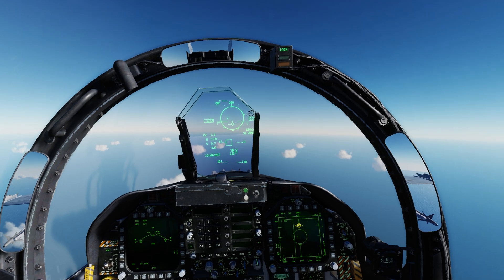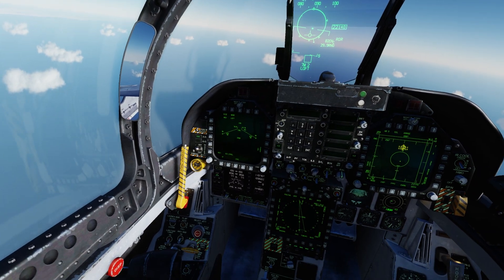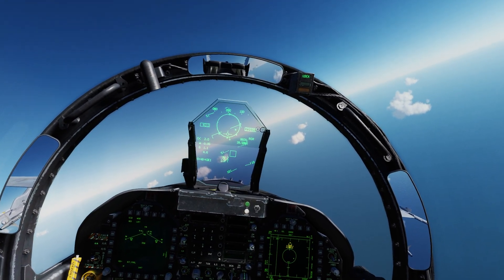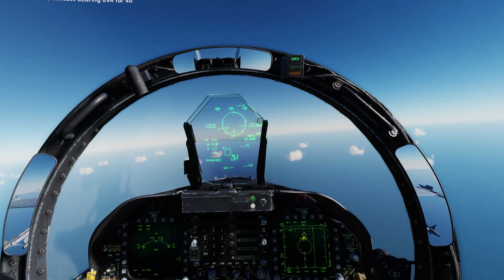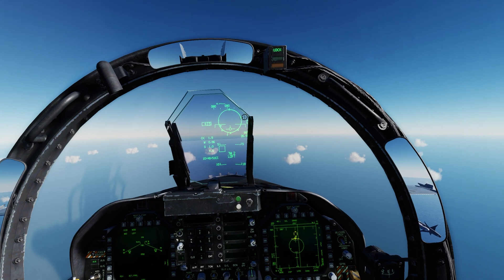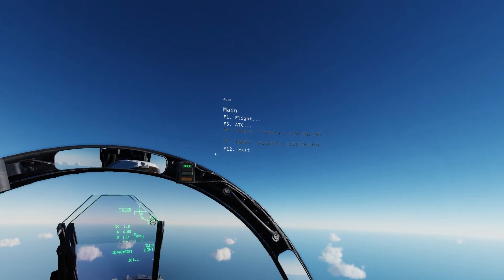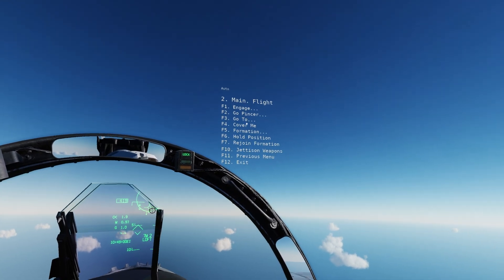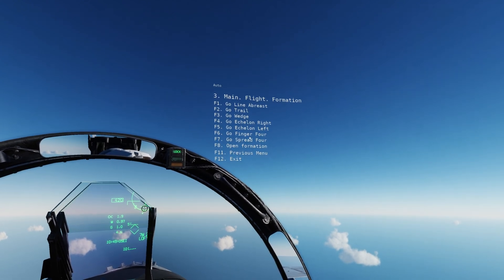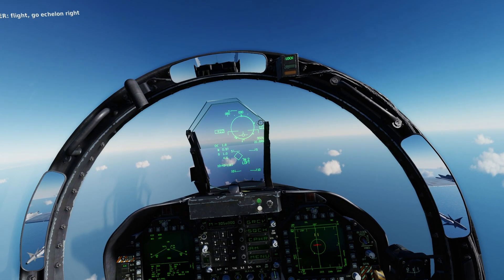My wingman is calling out every single contact he's running across. Now as you might notice under the wing, I did make an adjustment in the mission planner. I'm not entirely sure what they've done to Sparrows in the current patch on Open Beta, but they are really bad. So I pulled two of the Sparrows off the standard loadout and put on two extra AIM-9s under each wing. So I'm on six Sidewinders and two Sparrows, and all of them are appropriate for this mission.